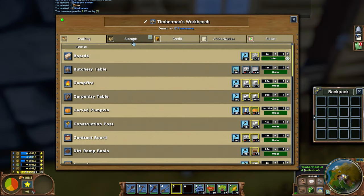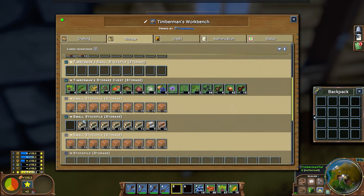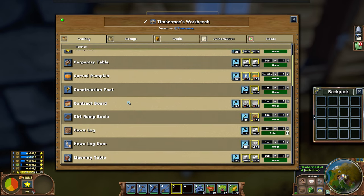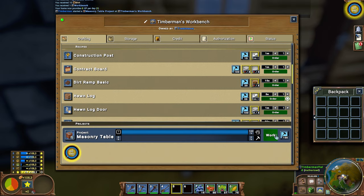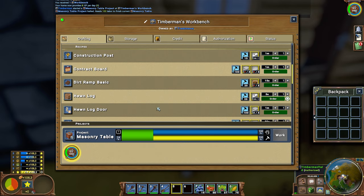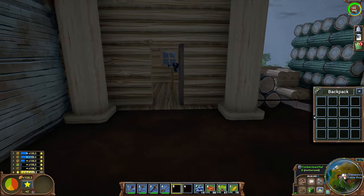Now I should be able to go into the storage area. In the beginning it's a lot of figuring out what you can do best to get the maximum out of stockpiles versus workbenches. We're making a masonry table now - it's going to get built and we'll put it into this building.